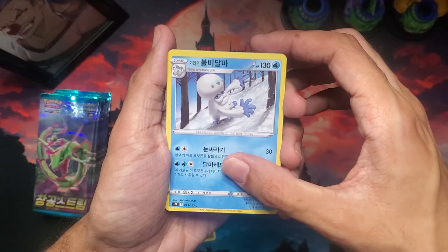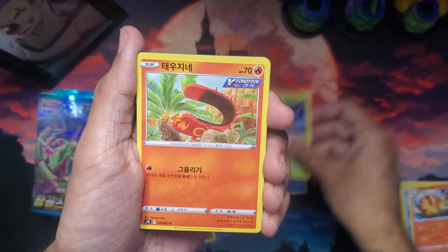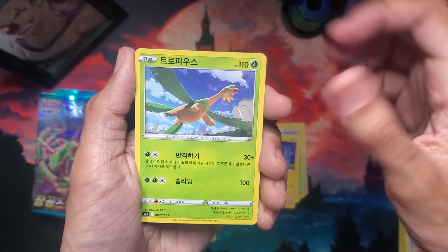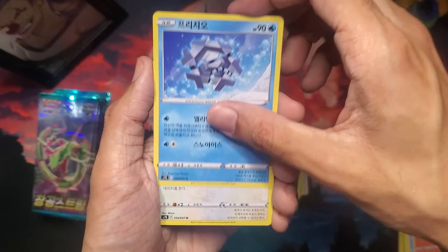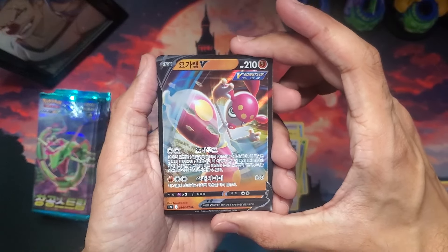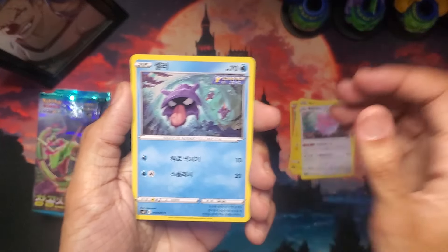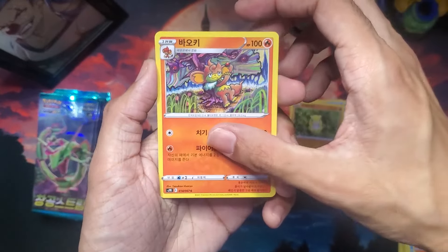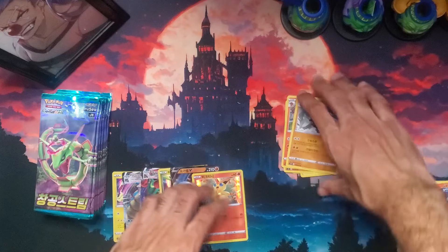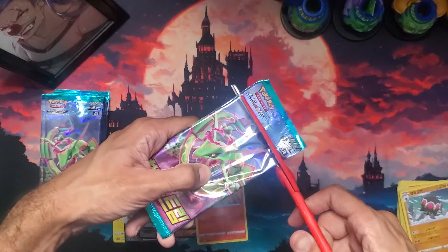I've never seen this Pokemon before — this is from Black and White, yeah. Flaffy looking adorable, Tropius okay. That's one thing about Pokemon cards I really do like — their artwork. Medicham V, not bad. All their art varies so differently that it's worth getting them for the artwork alone, and that's what we're really into.